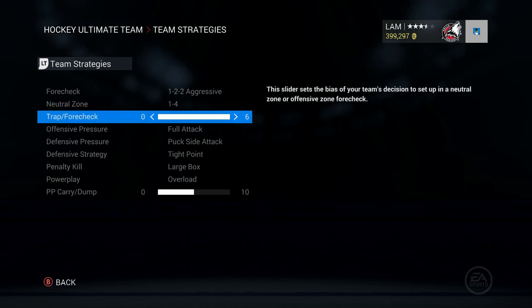Next up is the trap and forecheck setting. A lot of you like to put this on zero but I like to put it maxed out on six. I want all my guys rushing into the zone and attacking the puck. This might change in the future if they tone down poke checking, because poke checking in this game is crucial to getting wins in NHL 16.